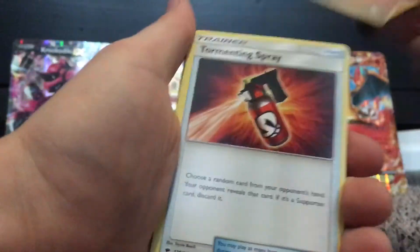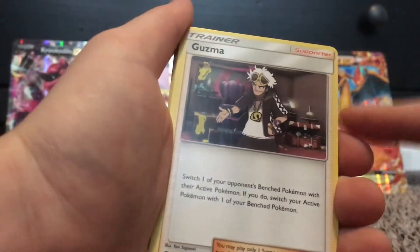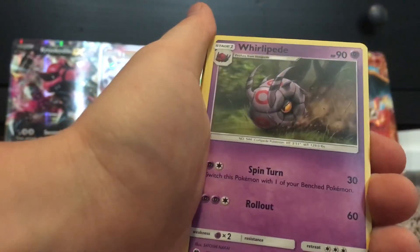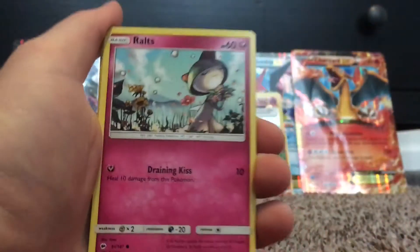Alright, so fire energy, but still we can get a reverse rare. Tormenting spray. Oh, there's a Guzma — that's actually, I think, a valuable card. Team Skull Grunt. Love Team Skull Grunt full art card, I want to have it in my collection so bad.